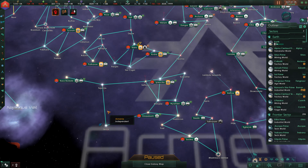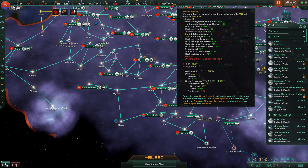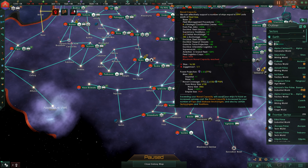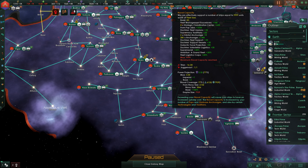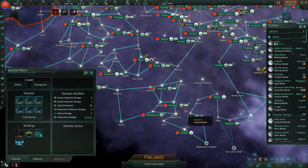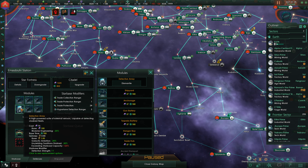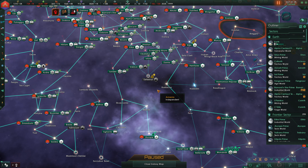We are currently at one too many starbases, and we can certainly get rid of one. Which one would we want to get rid of? I also like how we're at 9999 naval cap — is that a cap in the game or are we just there by chance? There's a detection array here. Let's replace that with an anchorage and find out.